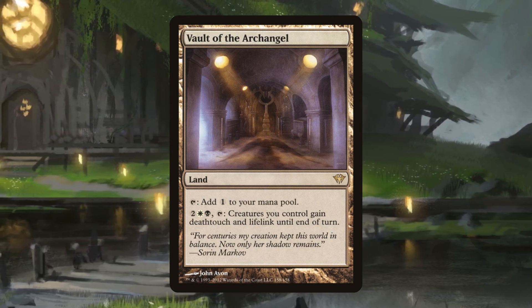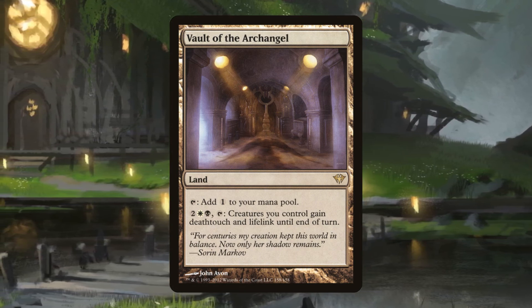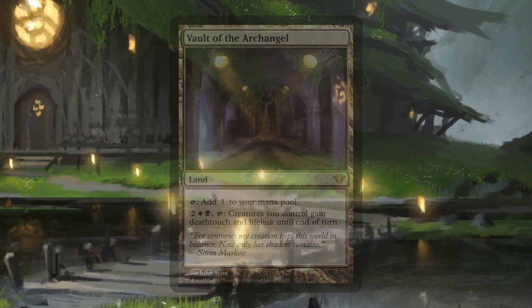Tyrite Sanctum can boost Shadrix's power — you can pay two and tap it to give a legendary creature a plus one plus one counter and make it a god, then pay four, tap, and sacrifice it to put an indestructible counter on target god. Finally, Vault of the Archangel gives Shadrix deathtouch to go with his double strike, which is pretty nice.